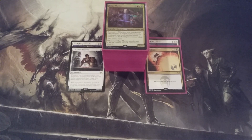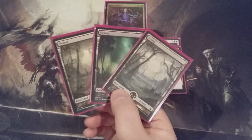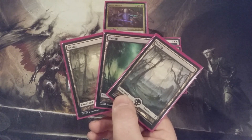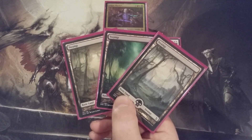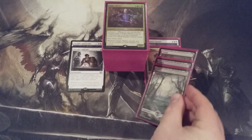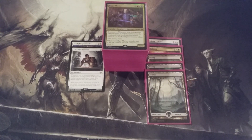We're also upgrading our land base, taking out three basic swamps. The mana base in this Edgar deck is skewed towards black, since the majority of our vampire spells are black — so we want to hit black land drops early, often, and frequently. With that in mind, each of the three lands replacing those swamps will tap for black mana, and each one does.